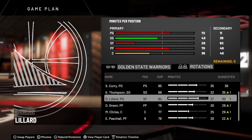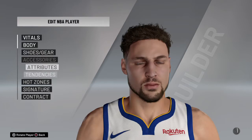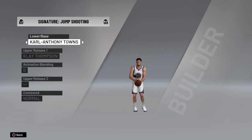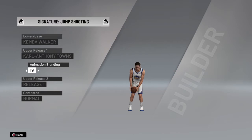As you're going to see, we're going to go into freestyle mode so we can see. What you want to do is put the base at Coby Walker, and then you want to go to Karl-Anthony Towns and add it.